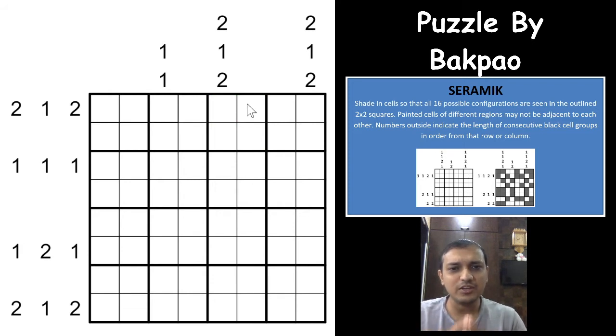So in this genre, you shade cells in the grid such that you form exactly 16 different configurations of shaded cells across each two-by-two region. I've shown all 16 configurations. The numbers outside the grid indicate the length of continuous black cell groups, in order, for each row or column. The most important rule is that shaded cells from different regions cannot be orthogonally adjacent to each other.